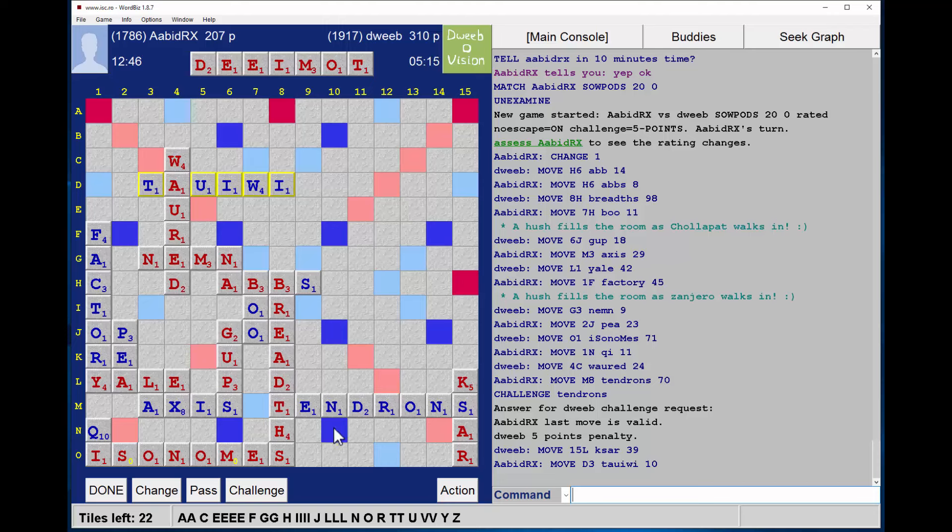Nice play by my opponent — only 10 points, which is good. Do I have anything through the D or the R? Only five minutes on my clock — the R looks promising, close to METEOROID. Can't see anything there. What about the D? Can't see anything, so how to sort the rack out? I'm vowel-heavy. Still 12 vowels out of 29, so fairly balanced. If I play off just a couple of vowels — O and E for example — then my rack leave would be quite good.